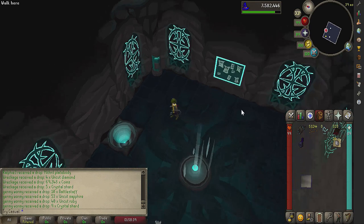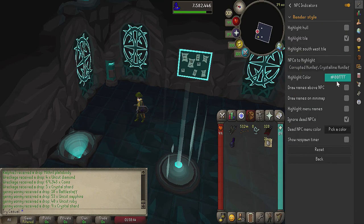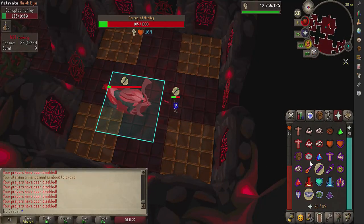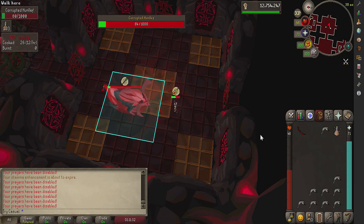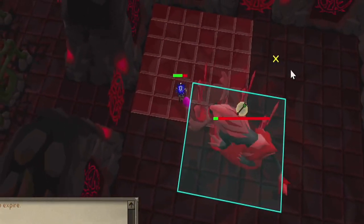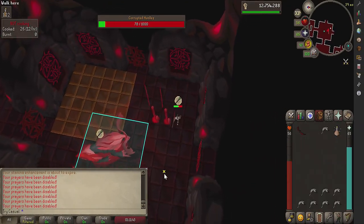If you're using RuneLite, you can go into NPC indicator settings and punch in Corrupted Hunlef for enemies to highlight. You want to have highlight tile on and highlight hull off. I find this useful for positioning the boss during the fight and making sure I never accidentally run under him and get smacked. You can actually briefly stand under the Hunlef and not get smacked by a melee attack — he'll only stomp you if you're under him on the same tick he would use a regular attack. Any time in between his two attacks is fair game, although I still don't really recommend doing this.